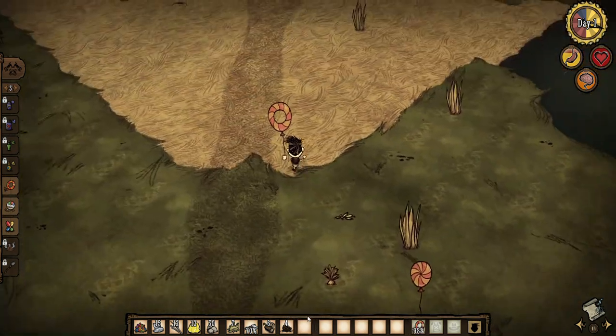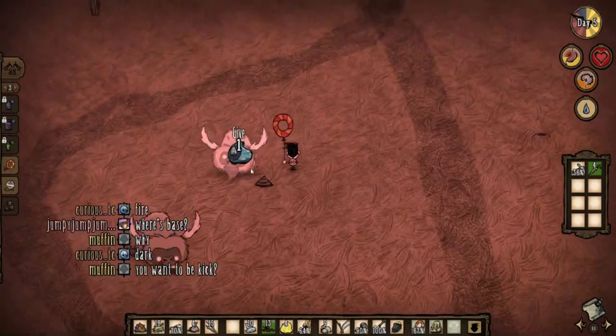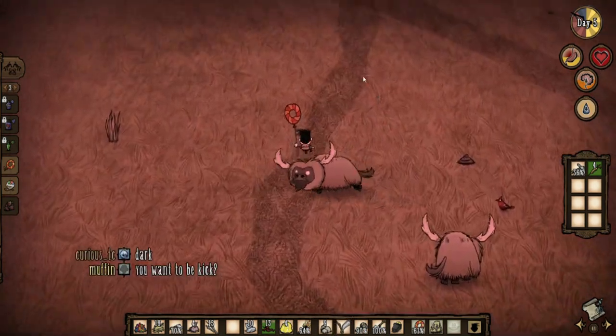Once you've found the beefalo, plop down the science machine, craft a beefalo bell, and start taming it. I made a guide on how to tame a beefalo, so if you're new to beefalo taming, watch that. I would recommend taming it with food for the first day, and then riding it for the rest.